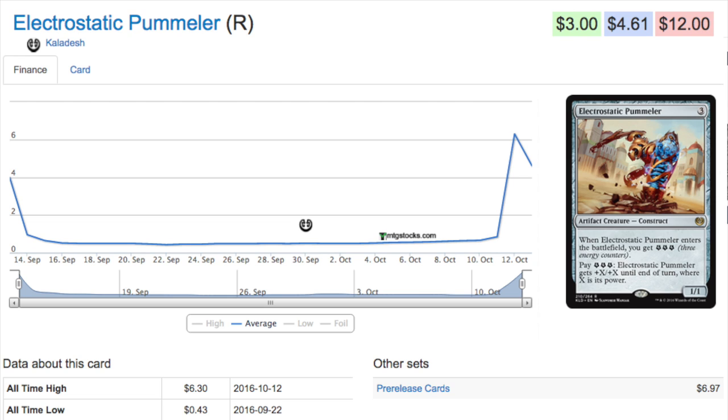This card is a very fun card to play in combo. It typically gets +6/+6, you can pump it, re-pump it, pump it multiple times — exponentially increasing its power and toughness. It is also one of the best cards to play in limited, and I've been beaten with this in draft. When the opponent gets enough energy they just run it over you. Let's read what it does: for three mana, a 1/1 — when it enters the battlefield you get three energy counters, and you can pay those energy counters to give it +X/+X where X is its power.